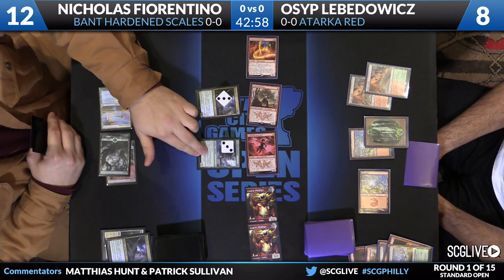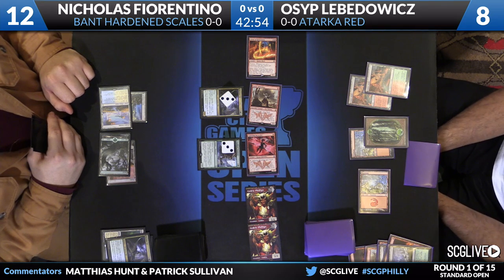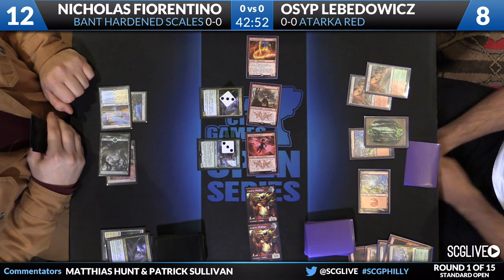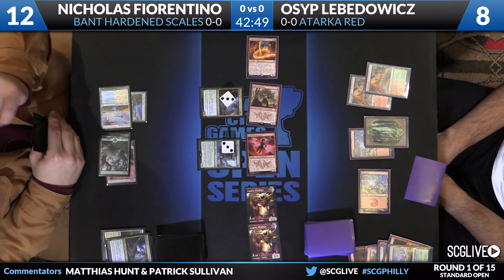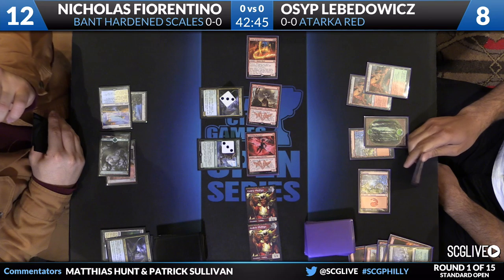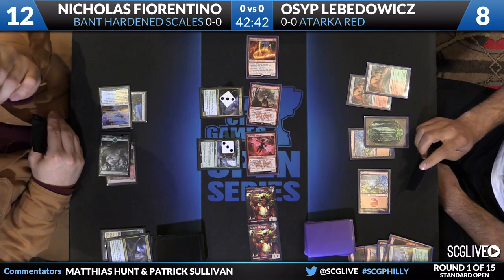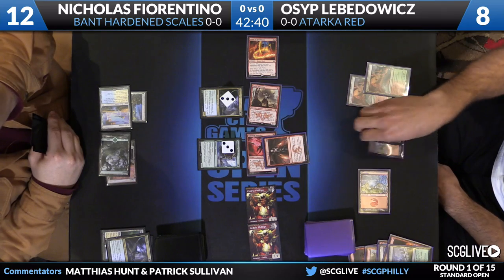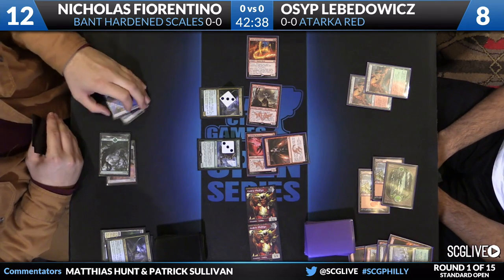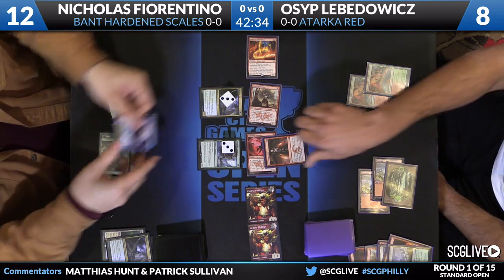Here's the swing with the team from Osip, and this is a surprising block from Nicholas — Woodland Wanderer on Lightning Berserker, and the Skyrider Elf on Zergo Bellstriker. One of Osip's lands has a Forest, so he can't just make Lightning Berserker a 5/1 and have it trade with the Wanderer. This is a pretty sharp block, because Temur Battle Rage — there's nothing good to be done with it. We're in the spot where Osip is trying to trade up into Woodland Wanderer, and Stubborn Denial is going to be very hard to beat.